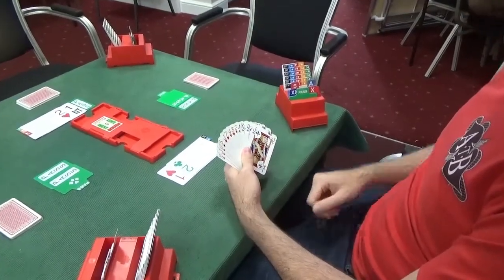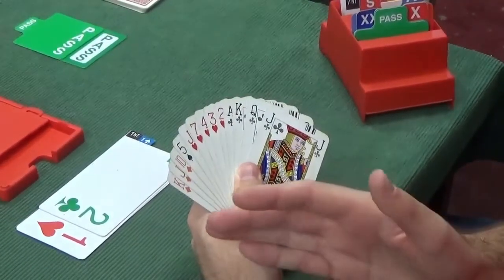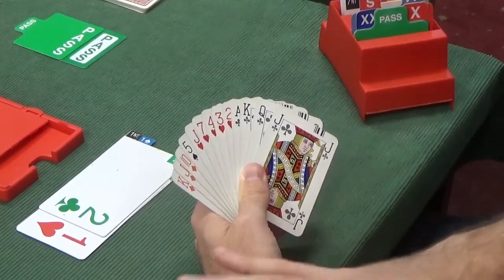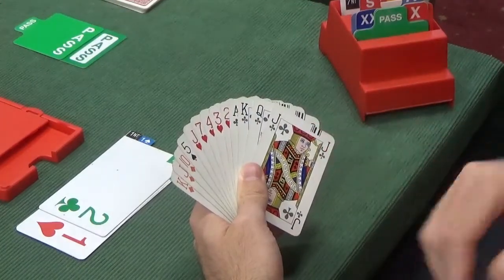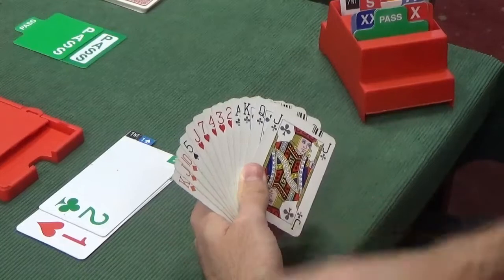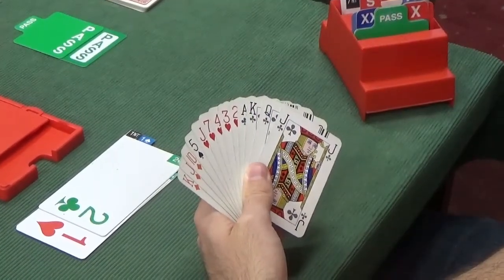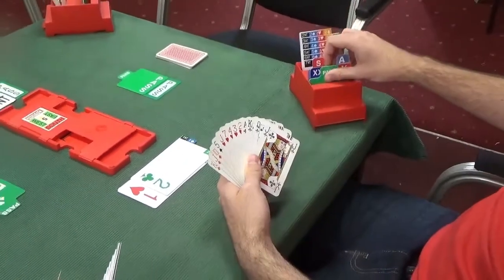Partner has bid two hearts, preferring hearts to clubs, but it's important to recognise they don't necessarily like hearts or even have a heart fit. Given their one no trump original bid, game is definitely not on and we don't necessarily even have a heart fit. After false preference, it's almost always right to get out at the two level, so south passes and we play two hearts.